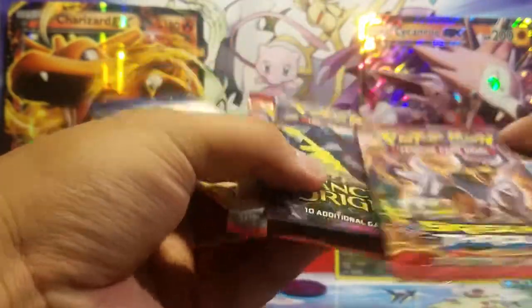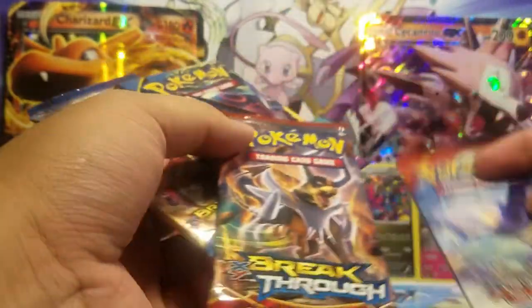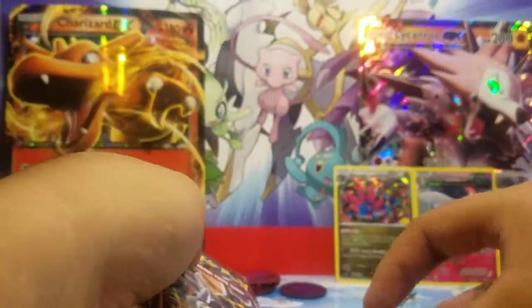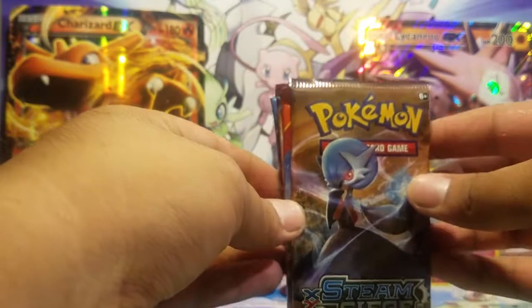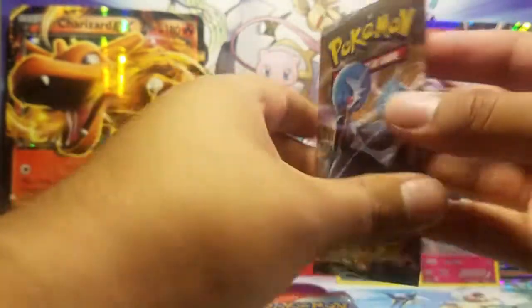I'll start off with Steam Siege, then go into Primal Clash, then Breakthrough, then Breakpoint, and I'll leave Ancient Origins for last. So here we go — Gold Star CCG Mystery Power Pack, starting off with Steam Siege.